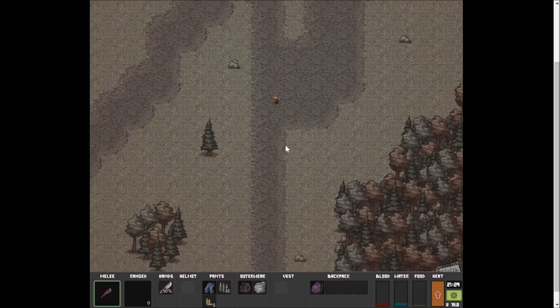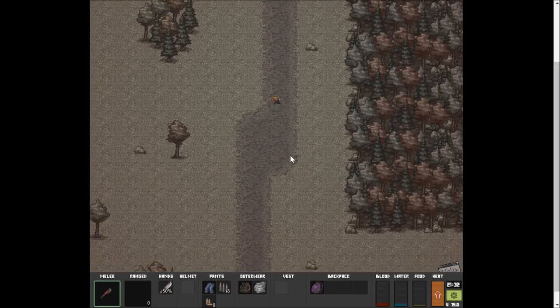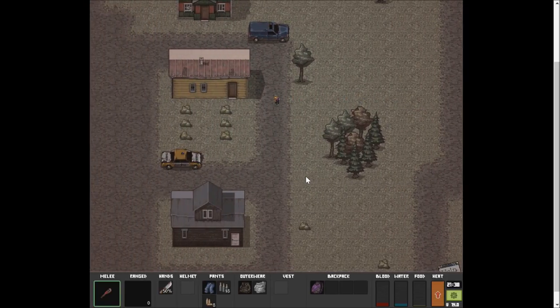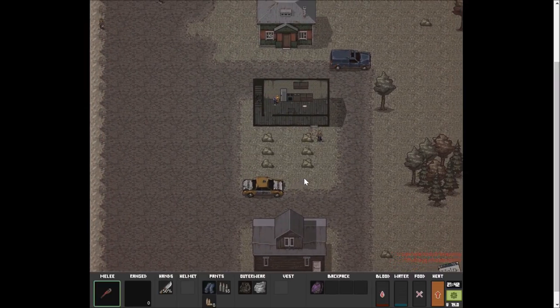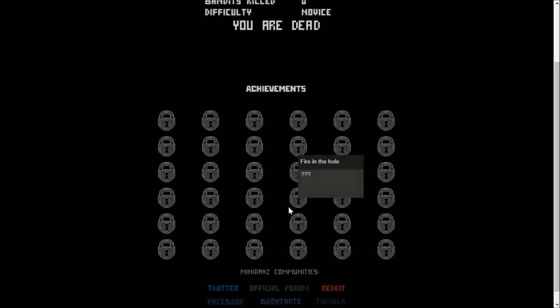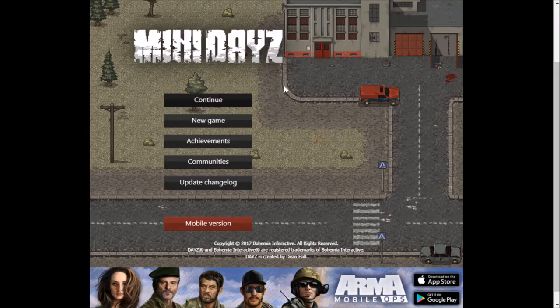There's something down this way - hopefully it'll be a supermarket with tons of food and water. I don't even know how to get blood back up. There are buildings - let's be a little sneaky. What is this? A red flare - let's light and throw. What happened? I died. Okay, that's fantastic.